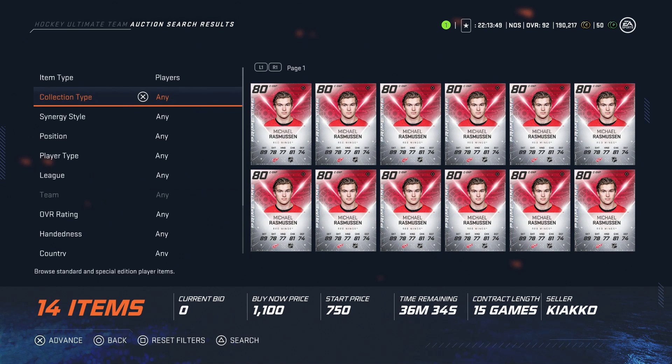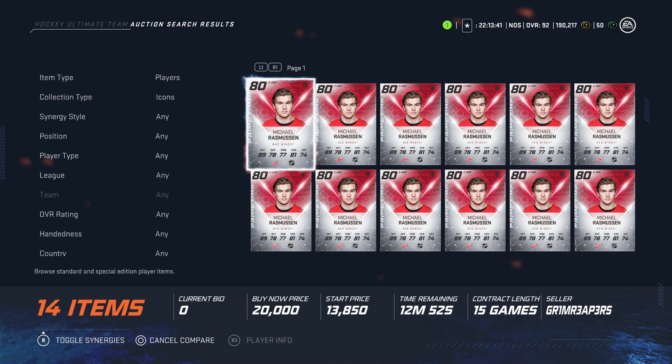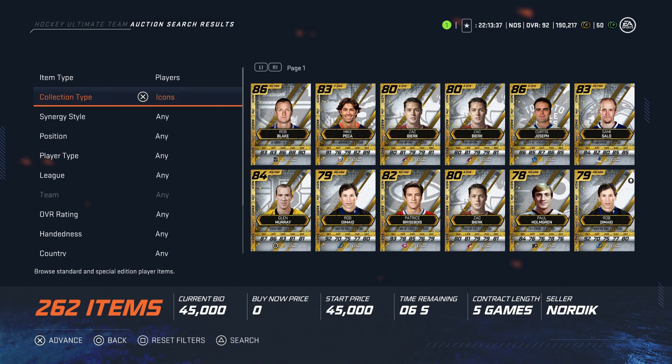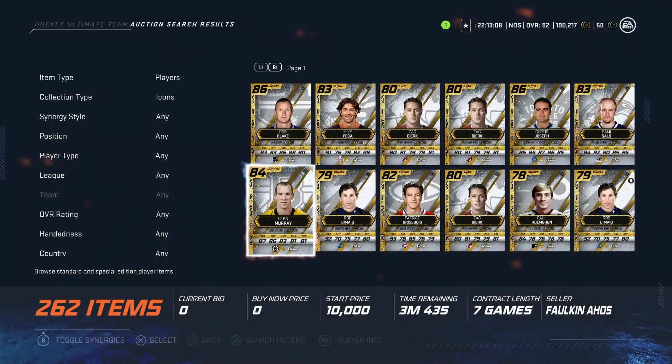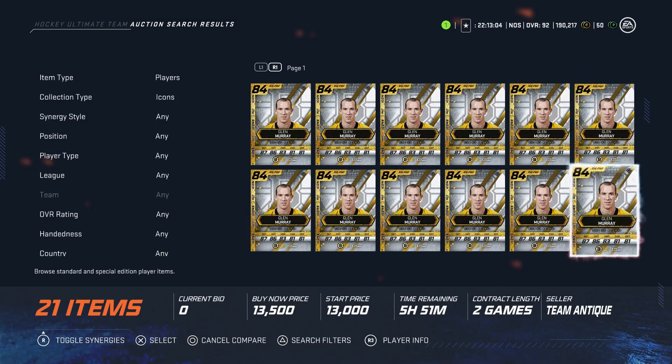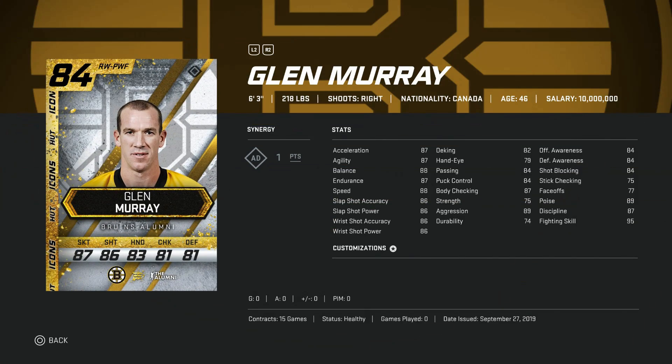Going a little more expensive: the 84 Glen Murray. He has 87 acceleration, speed, agility, endurance, and balance — essentially 87 to 88 across the board. His slap shot and wrist shot power are all 86. He's 6'3", and this is almost exactly like Alexander Barkov except he's a winger and a right-handed player, which is rare and hard to find. You're paying about 13K for him, while the 87 Barkov is going for around 100K. Great cheap card for big-player fans — decent speed, great shot for a cheap winger option.